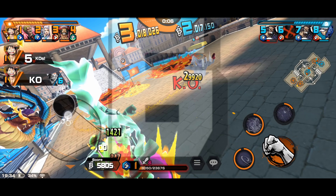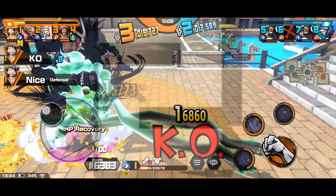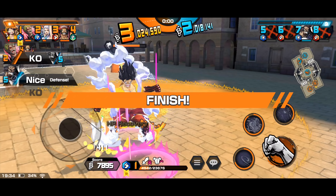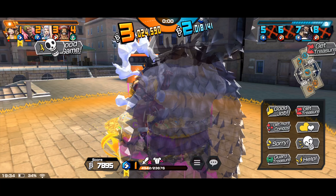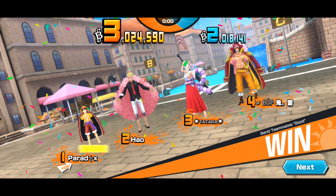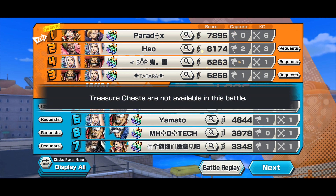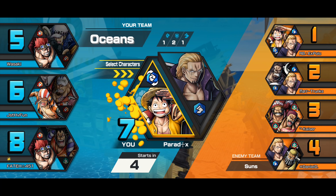I perfect-dodge his Skill 1 and immediately use my Skill 2 because I know he's going to use his Skill 2 too — and I should be able to remove his auto-dodge in the meantime because of the 13 steps. In Bounce Man form, Skill 2 has 14 steps in total — 13 multi-hit steps and the last one. Six kills, seven assists — not too shabby.